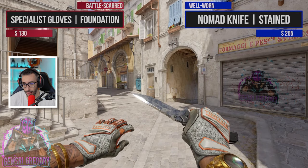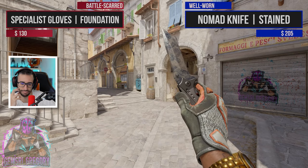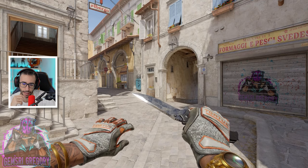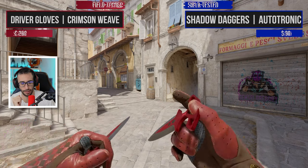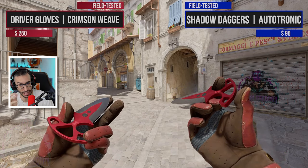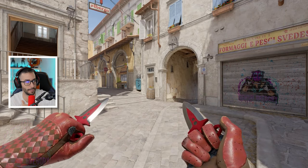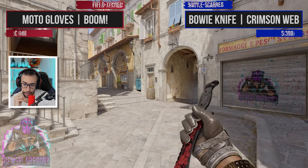We have the Crimson Web with the Scarlet gloves — personally those are quite underrated gloves, be careful, they might go up in price. I really like it. The first Nomad, in this case Stained with Foundation gloves — I don't like that combination, no way. Autotronic daggers — what stands out here are the gloves. Some people value the gloves more than the knife, that's personal.